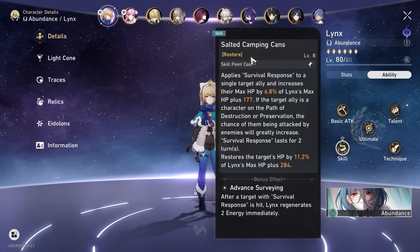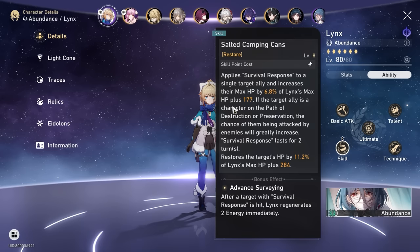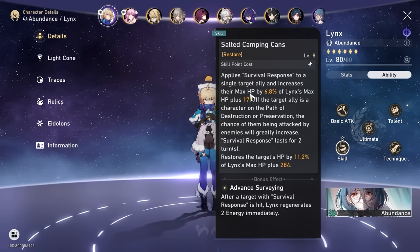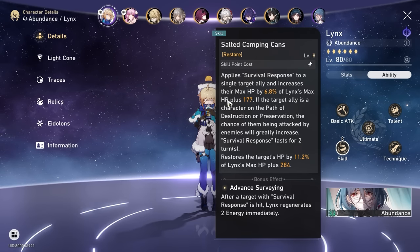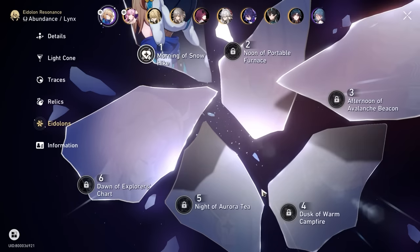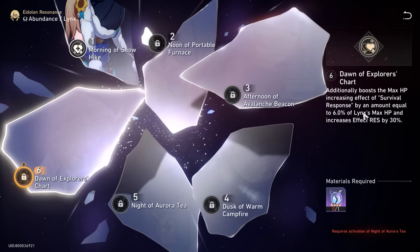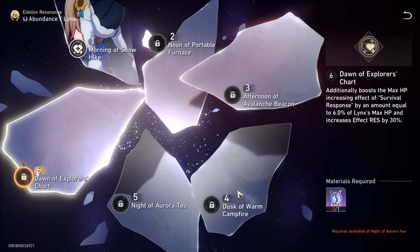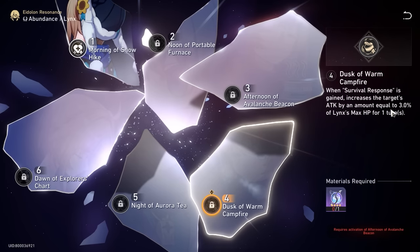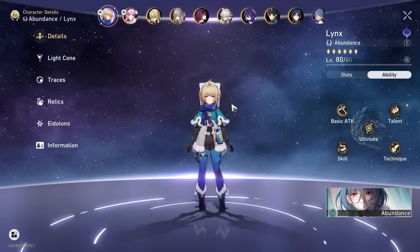It's because of her skill ability, Survival Response, which she puts on a particular target to not only draw aggro, but it increases the max HP of that character by a percentage of her own max HP plus a flat amount. This increases even more if you got more Eidolons for Lynx — E6 increases it by an additional 6% of max HP and also increases the attack of the character she casts Survival Response on by a percentage of her max HP as well.